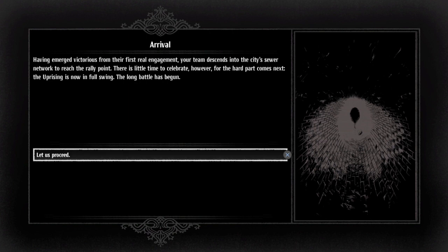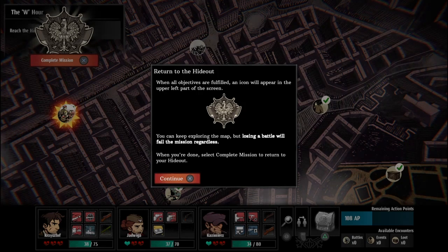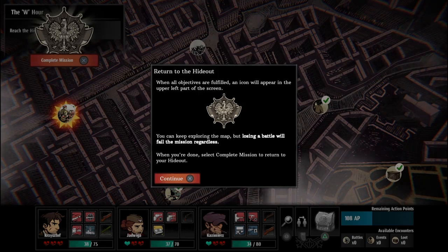Having emerged victorious from their first real engagement, your team descends into the city's sewer network to reach the rally point. There is little time to celebrate, however, for the hard part comes next. The uprising is now in full swing — the long battle has begun. When all objectives are fulfilled, an icon will appear in the upper left part of the screen. You can keep exploring the map, but losing a battle will fail the mission regardless. When you're done, select 'Complete Mission' to return to your hideout.